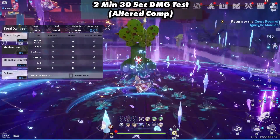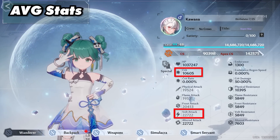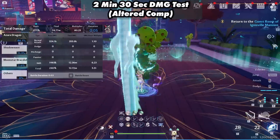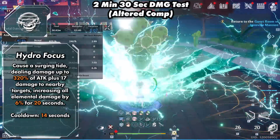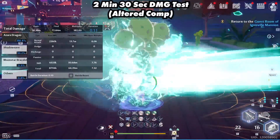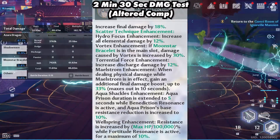Bringing us to the Alter comp. These are the average stats: almost 11k crit and close to 23,000 volt attack. This team consisted of Fiona, Lynn, and Mimi. For the scatter techniques, for the primary skill they use Hydro Focus, and for the secondary skill they use Maelstrom. But if you have over 1.6 million HP, you want to use Wellspring instead of Hydro Focus. And they use the Fiona trait.